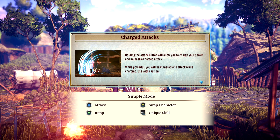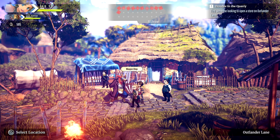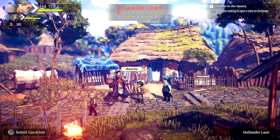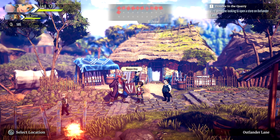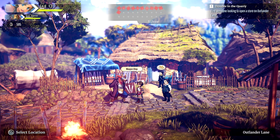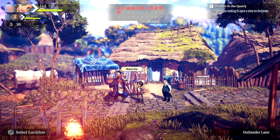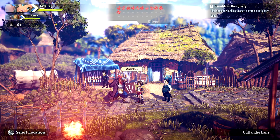A tip appears: holding the attack button allows you to charge your power and unleash a charged attack. While powerful, you will be vulnerable while charging — use with caution. Job swap and character unique skill are also noted. Good to know. So right now we've opened up the quarry, given them the resource to repair the gate so tomorrow we can go in, and we now have a weapon shop with both characters' weapons upgraded to the first level.